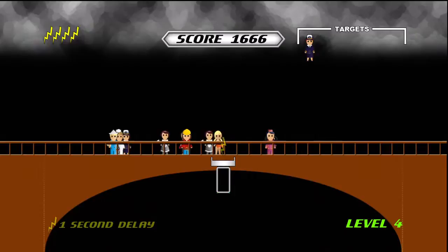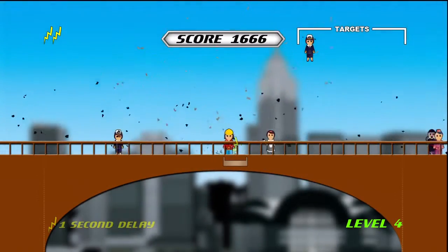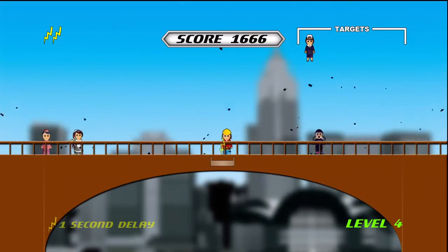The gray bar below your lightning bolt shows you the radius of damage the lightning bolt will have. As the game progresses, the radius will decrease, forcing you to be more accurate.